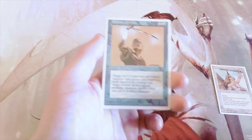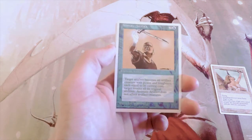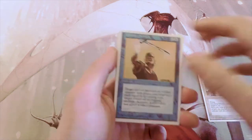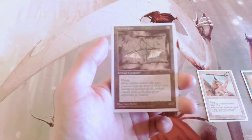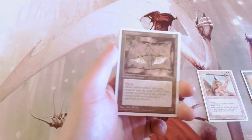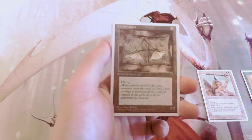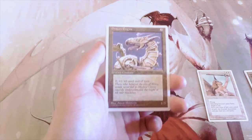Animate Artifact is an interesting card but it definitely doesn't beat out the Serra Angel. Ornithopter — everybody should know about this one — it's a 0/2 for zero with flying. A great card, definitely awesome, but definitely not good enough to beat Serra Angel.